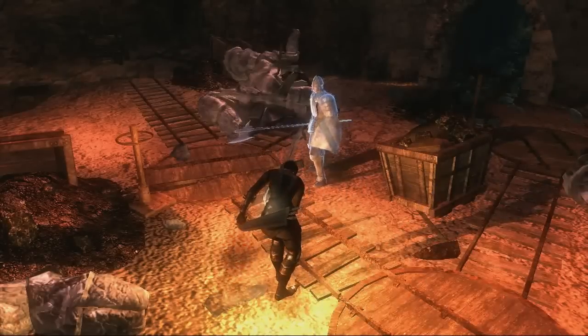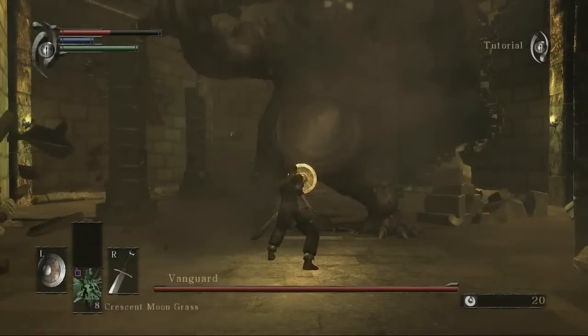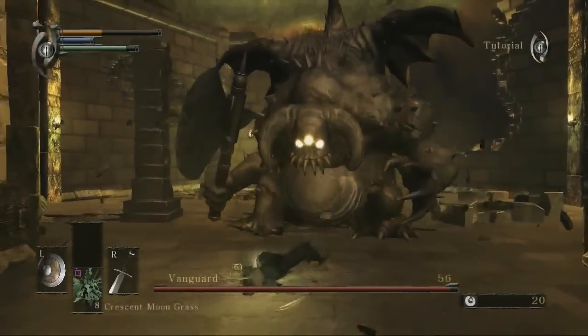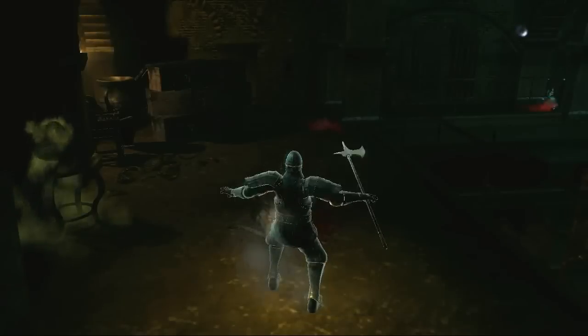Under certain conditions, you can do more than just communicate with other players — you can physically fight alongside or against them. In Demon's Souls, death is inescapable and comes with the nasty side effect of cutting your maximum health points in half. But it's a necessary evil for teaming up with another player. Only players who have died and taken on soul form can either be summoned or sneak into another player's game.